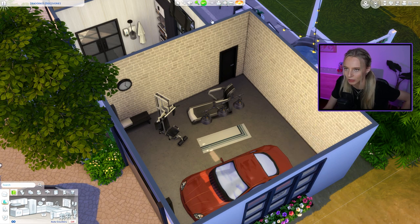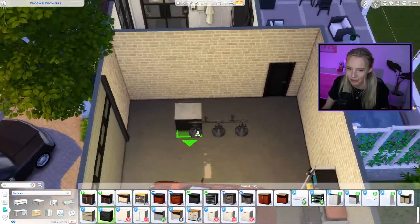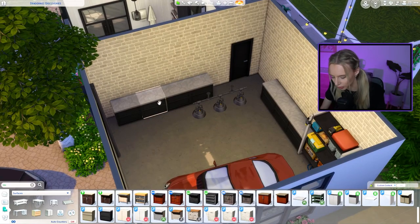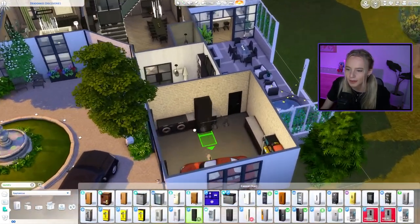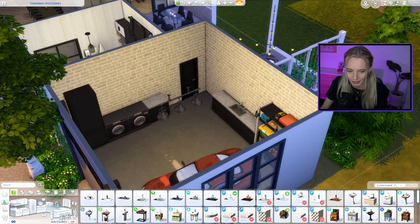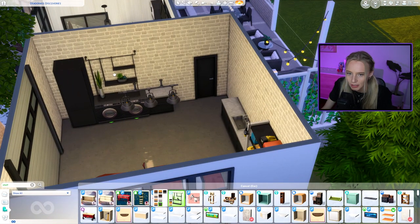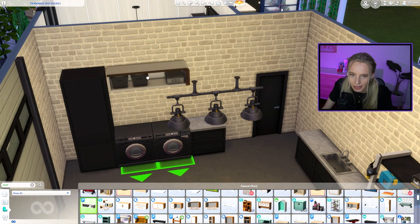Moving on to garage number two — we're keeping the car and turning this into a laundry room. I'm taking the same kitchen counters from the main kitchen and lining one wall with them. Then we add the washer and dryer side by side, some tall cabinets to frame them, and a sink. I'm also checking whether open shelves look better than upper kitchen cabinets.